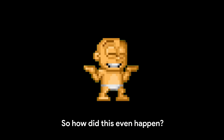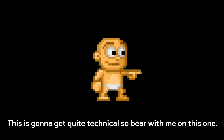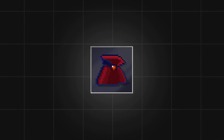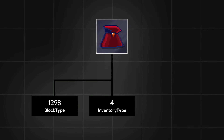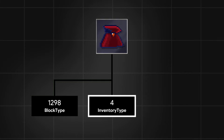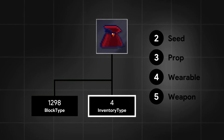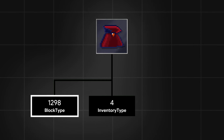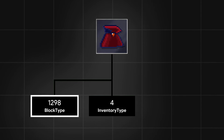So how did this even happen? This is gonna get quite technical, so bear with me. The packet used for dropping items in Pixel Worlds is made up of two values: block type and inventory type. The inventory type is the type of item you're dropping — so 2 is seed, 3 is prop, 4 is wearable, 5 is weapon, and so on. And block type is the item ID itself, so it represents which item it is.